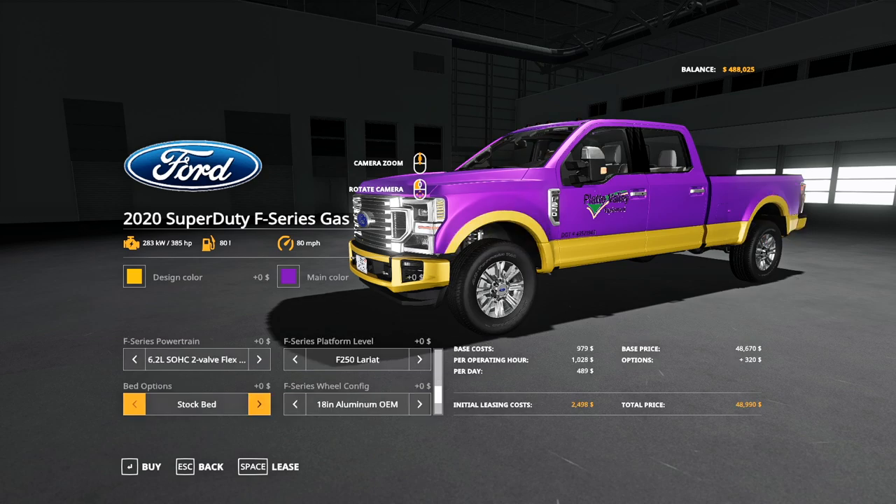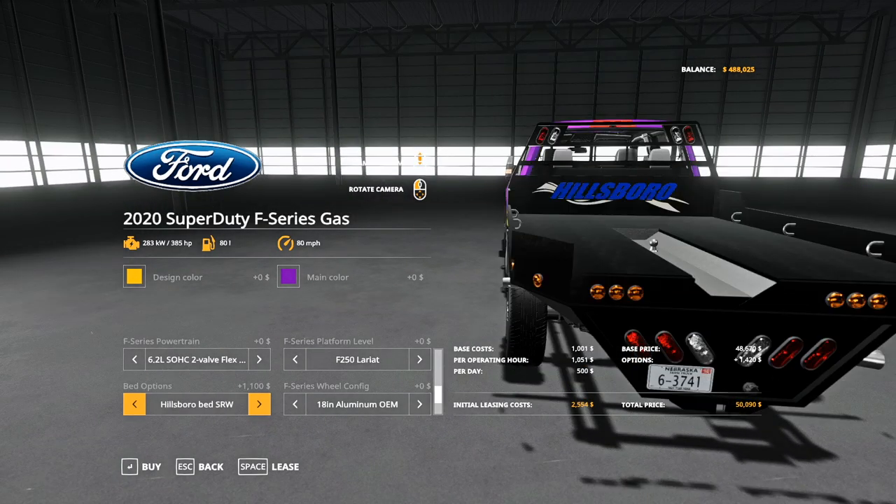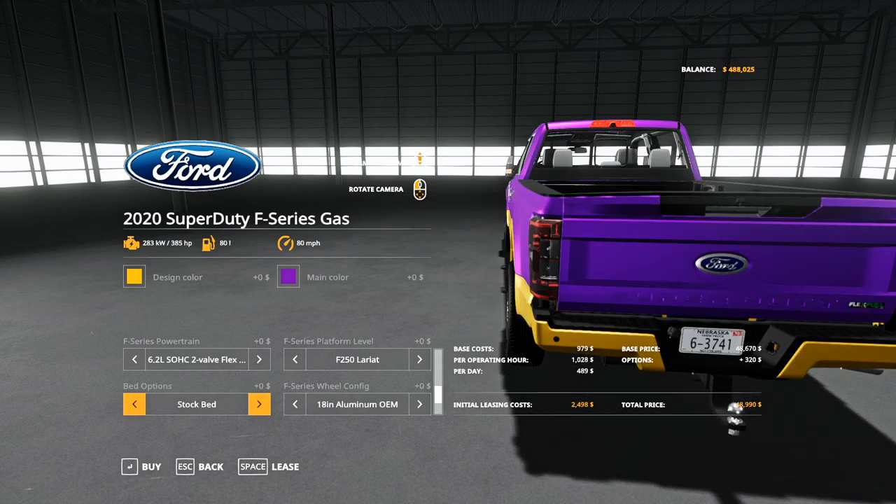Moving on, you've got bed options: stock bed, Bradford Built, CM bed, Hillsboro single rear wheel, Hillsboro dual rear wheel, Bedrock, and back to stock.